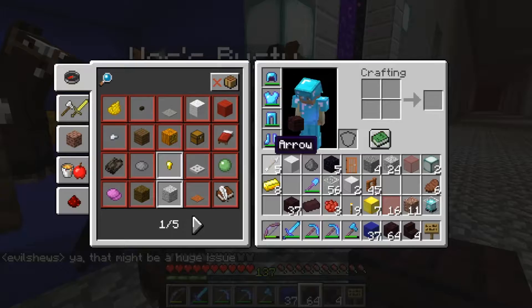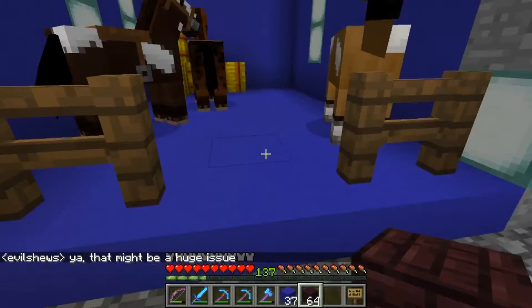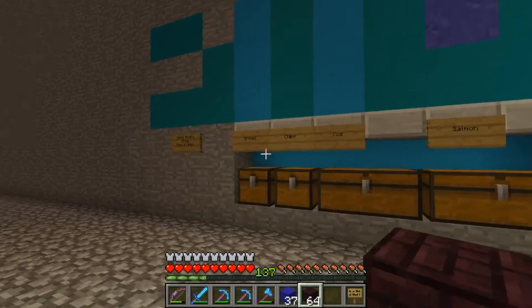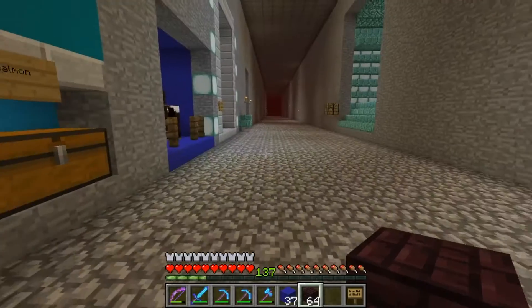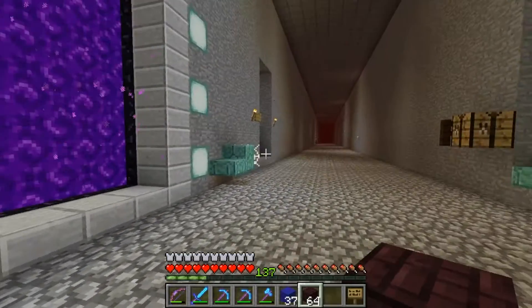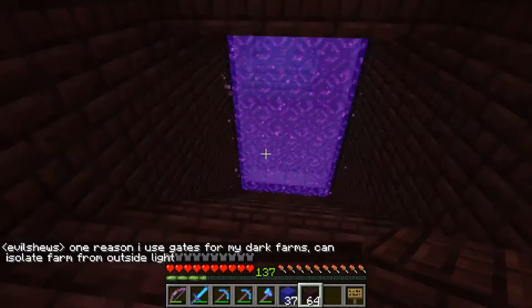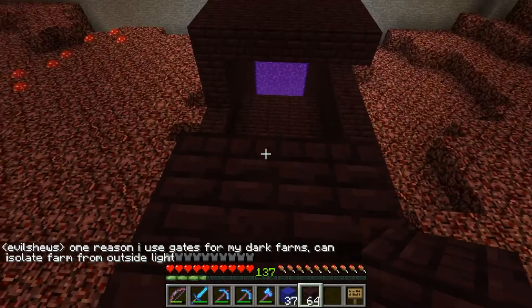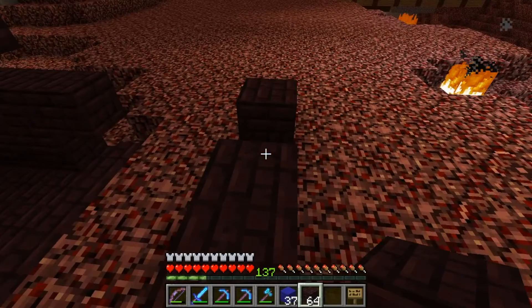But we do have our little stable here with a couple of the horses. They will stay here because this is only one wide. And we have our little free fish and chips place here. What we don't have is a permanent residence in the nether. But if you go right through our portal here, we have the beginnings of our own little nether fortress, and that's what we are going to do today. We want to finish this off and make it look good.